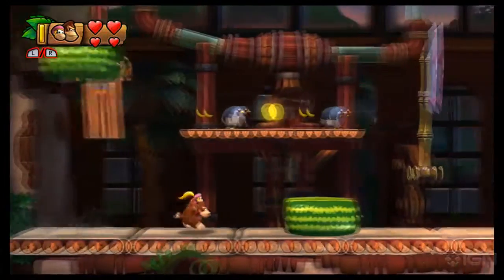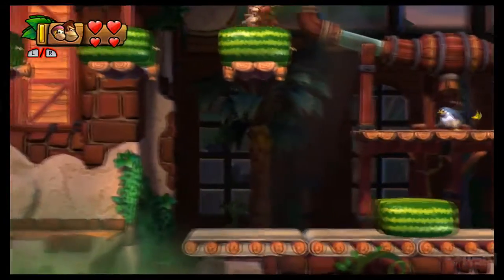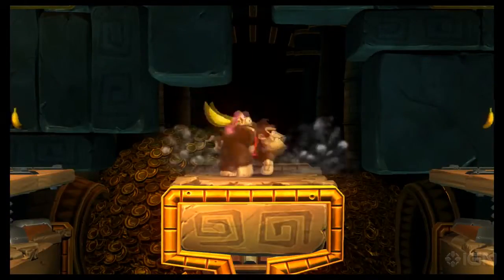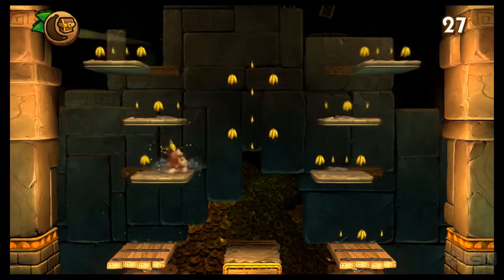After the blast barrel shoots you to the rear of the factory, hop up onto this ledge with the penguins, then hop up onto these platforms carrying the watermelons. Work your way to the upper left to find the entrance to a secret bonus area. Collect all the bananas within 30 seconds and you'll earn another puzzle piece.